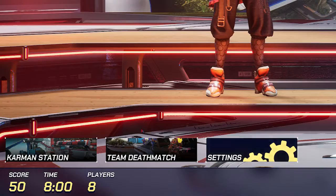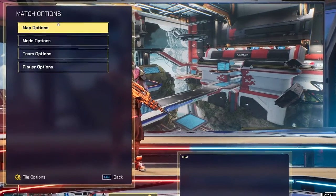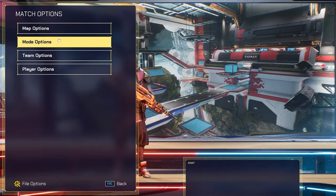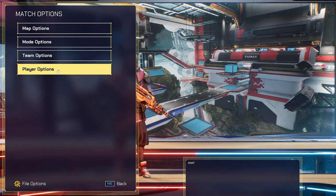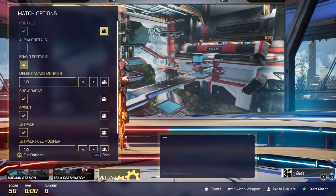Moving over to the settings tab, you'll find that the settings have been divided into four categories: map options, mode options, team options, and player options. You'll now find a new button next to most of the available settings. Simply put, selecting this button will allow you to assign different traits and settings to each team.